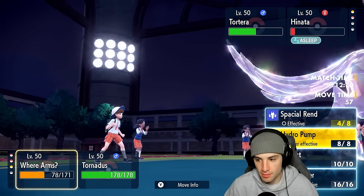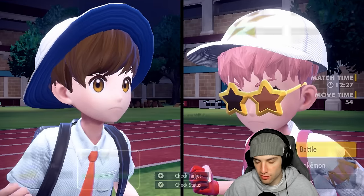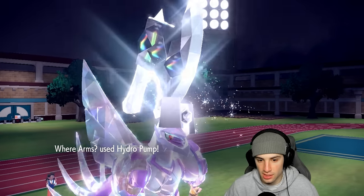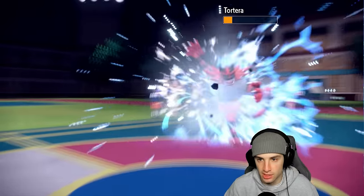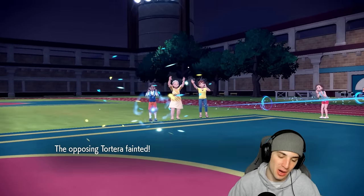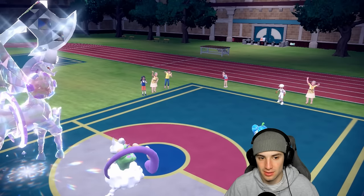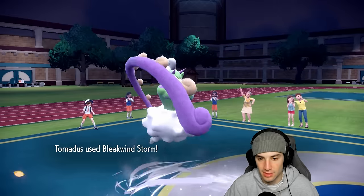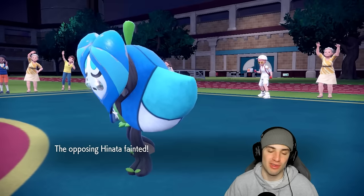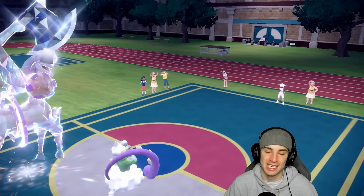From here I can just Hydro Pump and go for Bleakwind Storm. They're not even going to Fake Out — I land Hydro Pump, say good night, and Bleakwind Storm finishes the game off. No problem at all. 2-0, we are thriving out here with Origin Palkia in today's video.